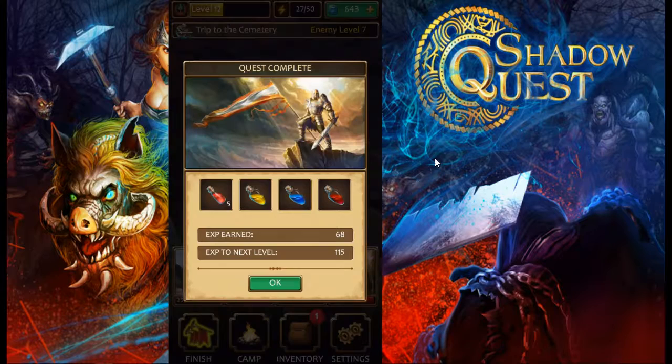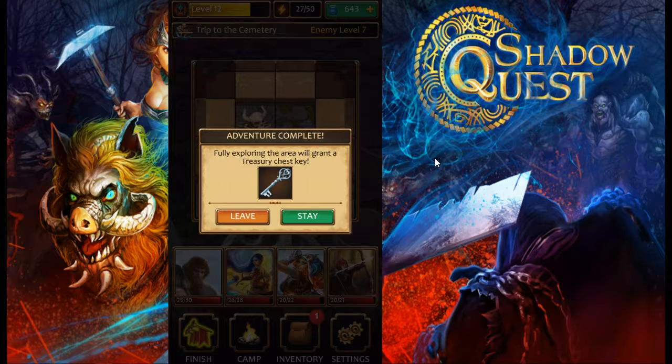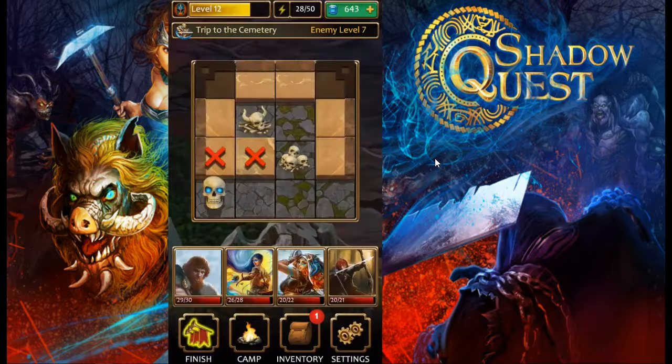We've got all the rewards and experience. Energy regenerates one every 90 seconds, but if we explore the entire dungeon we get a silver treasure chest key which gives a lot of bonus items. To get that we have to uncover all remaining tiles — about nine more — each requiring a battle. We can also just leave and finish the dungeon, or go to camp.